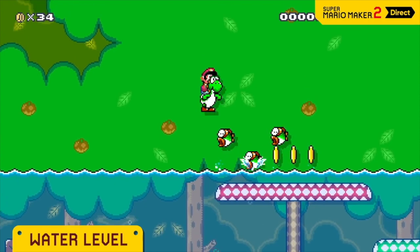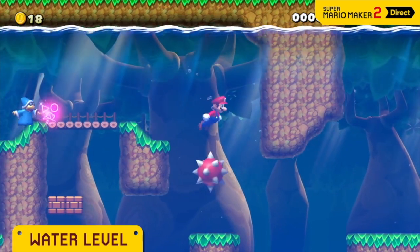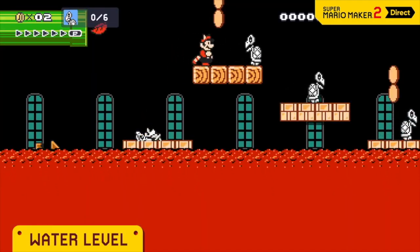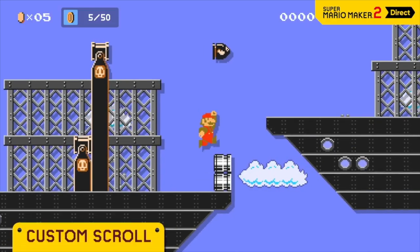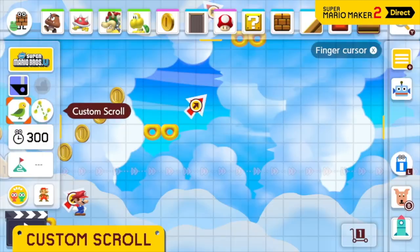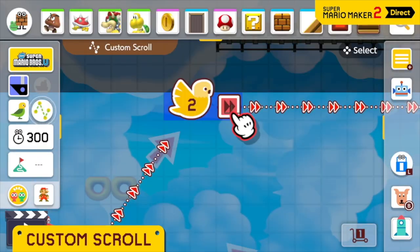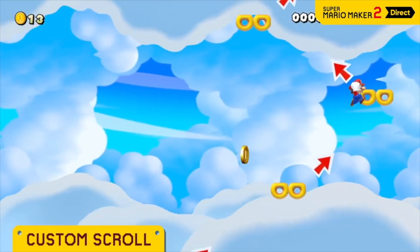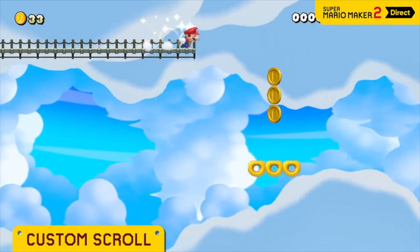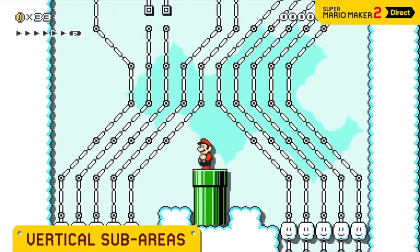Levels are also bigger now — you can have larger size levels overall. Another major addition I love is vertical sub-areas, which weren't in the first game. In Mario Maker 1 you could only have horizontal sub-areas, but now you can finally have vertical ones. This is really cool because now people can make tower levels where you're climbing upward, or levels with rising lava where Mario has to jump and escape. The new level design possibilities from vertical levels have been amazing to see online.